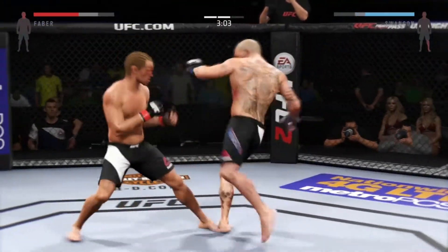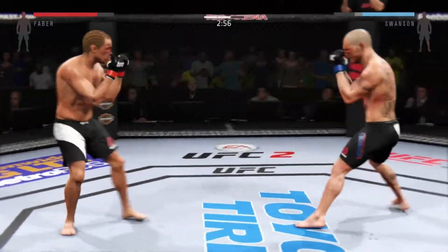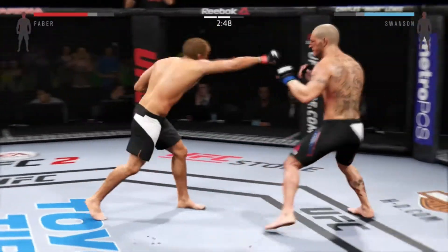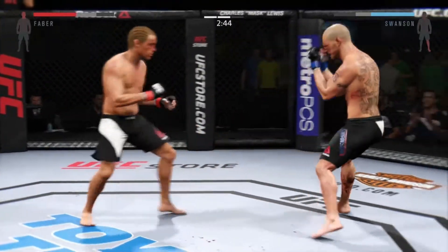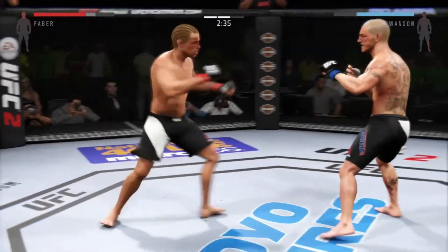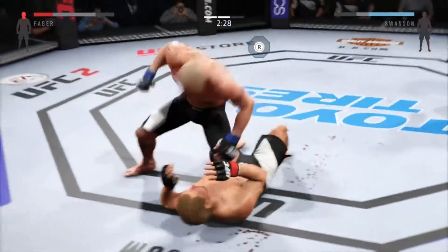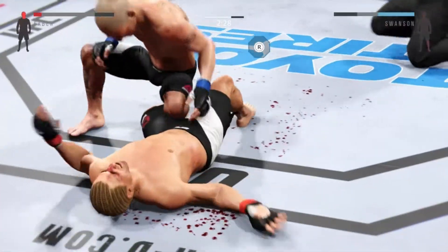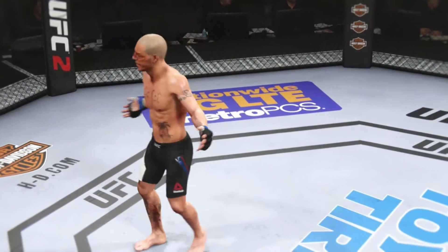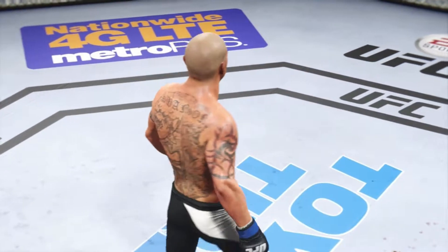Watch his parries. Elbow, clean punch, and another leg kick — he can't even attempt to defend those. Swanson with the good leg kick. Straight Africa straight landed — can he recover? Nope. Cub Swanson achieves beautiful destruction. Very well said. Wicked knockout here for the win!